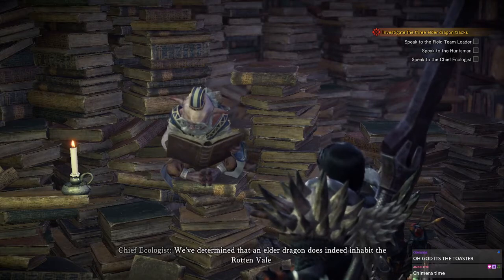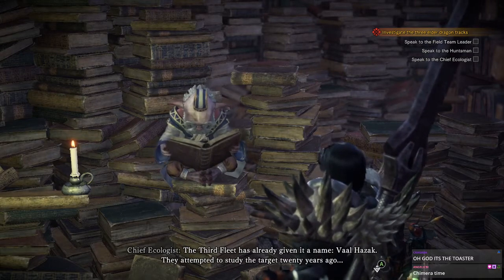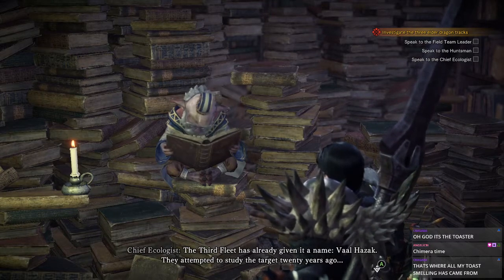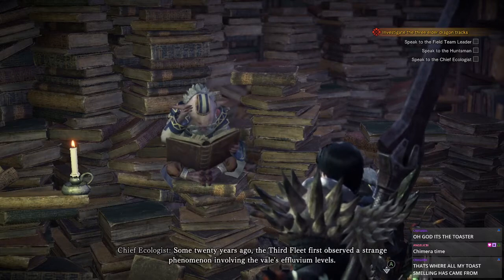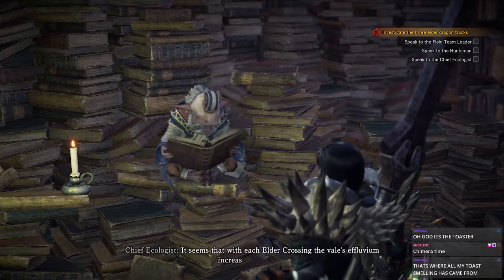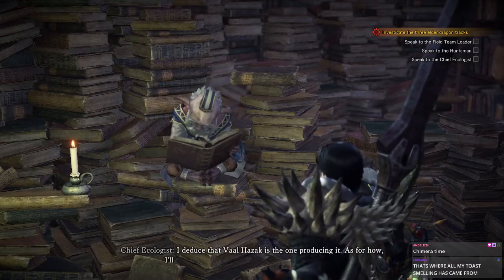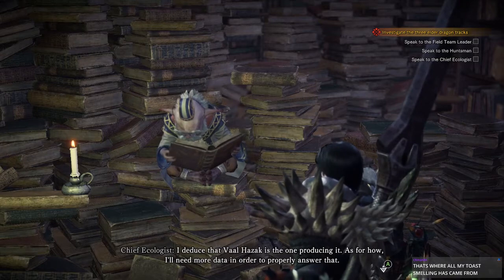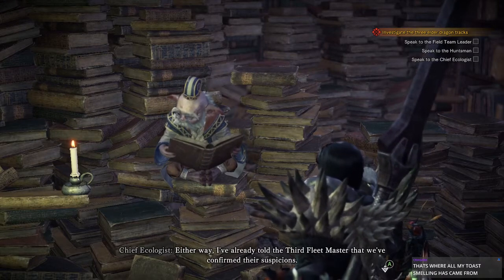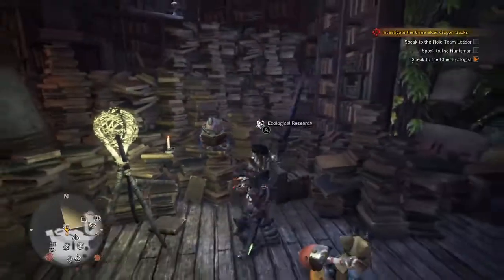I have news — we determined that an Elder Dragon can indeed inhabit the Rotten Vale. The Third Fleet has already given it a name: Valhazak. They attempted to study the target 20 years ago. The Third Fleet first observed a strange phenomenon involving the Veil's effluvium levels — with each Elder's crossing, the effluvium increases in density. I deduce that Valhazak is the one producing it. I've already told the Third Fleet Master — go talk to her if you want to know more.